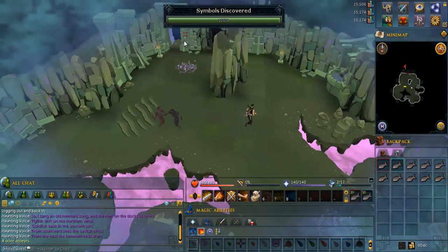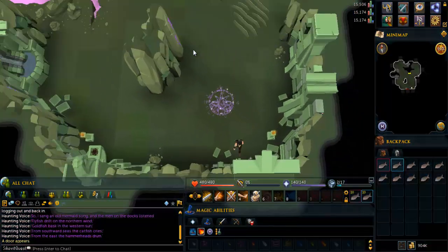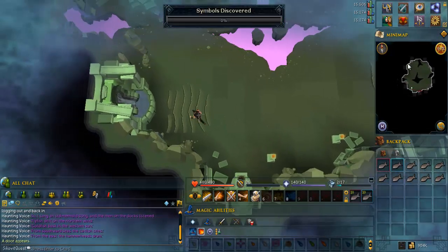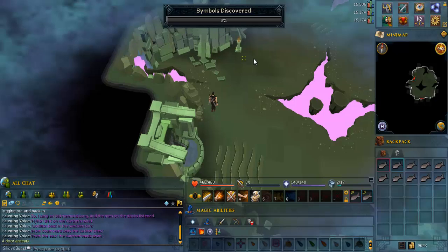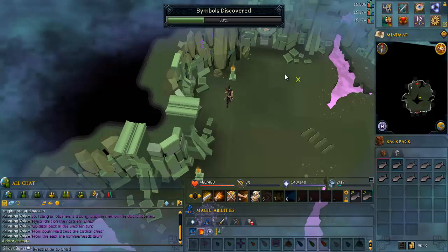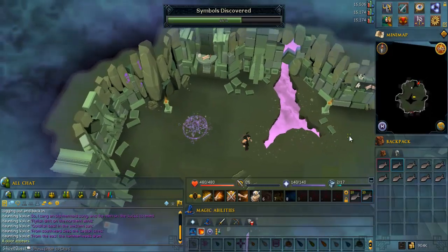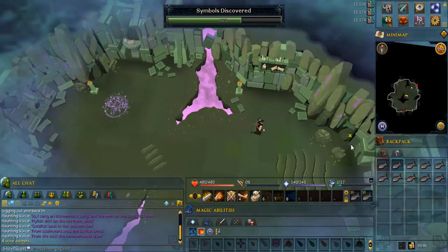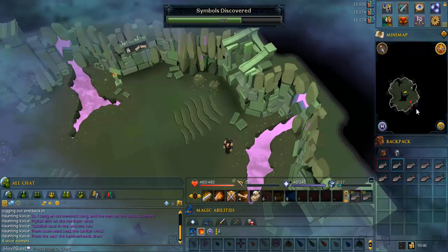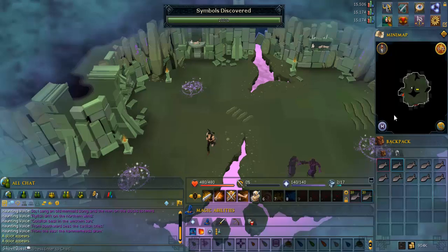You'll know if it's the wrong one because it'll ask you if you're sure you want to exit or something like that. In this room, go north along the west wall until you reach the northwest corner to discover two symbols. Then walk along the east wall to discover the third symbol. The doorway to get to the next room is in the southwest corner.